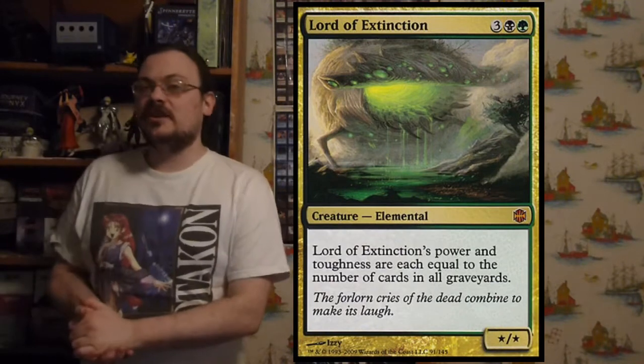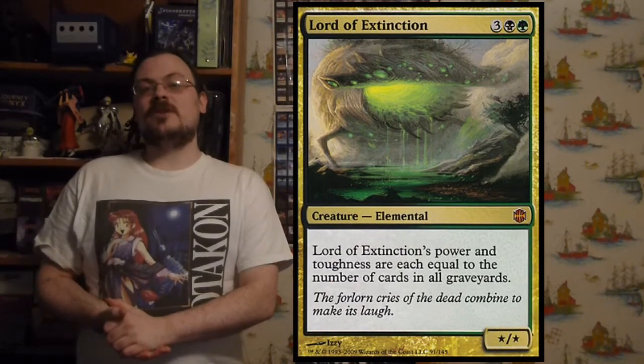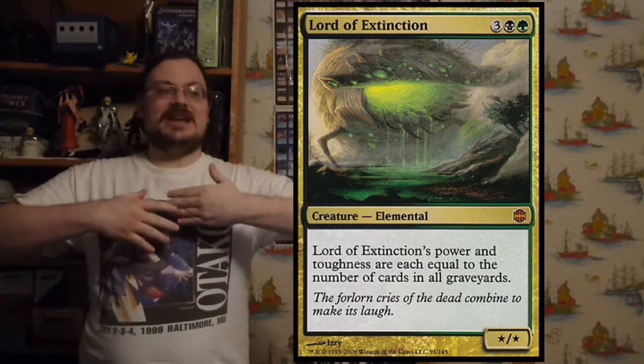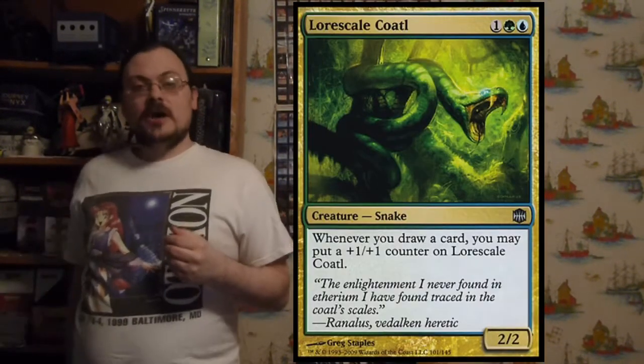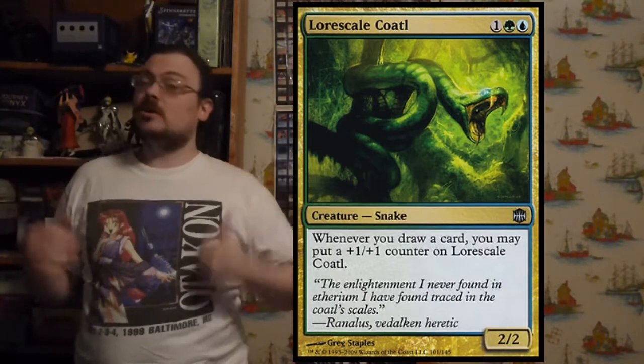Lord of Extinction is a star/star creature whose power and toughness equal the number of cards in all graveyards — the more cards in every graveyard, the bigger Lord of Extinction is. Lorescale Coatl: whenever you draw a card, you may put a +1/+1 counter on it — the more cards you draw, the bigger it gets.